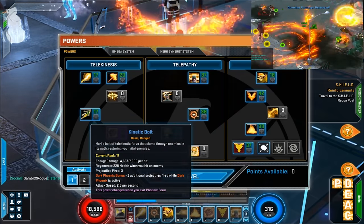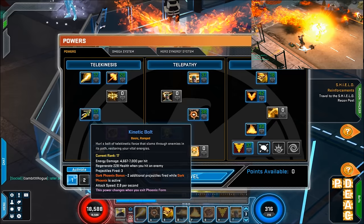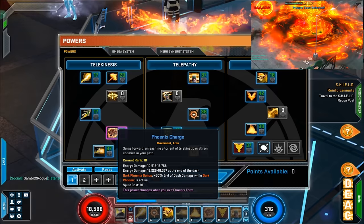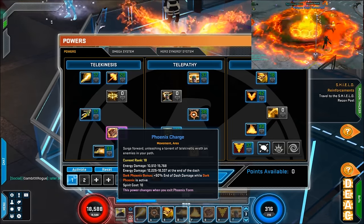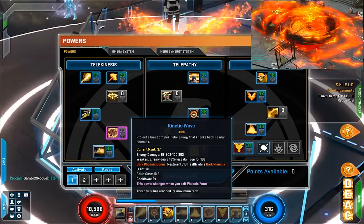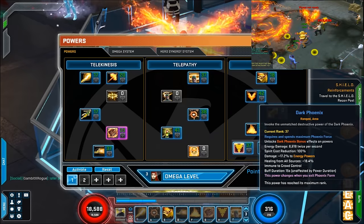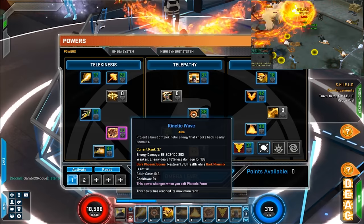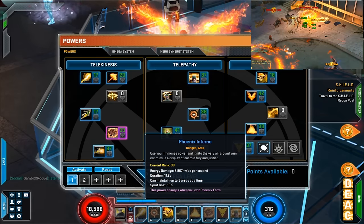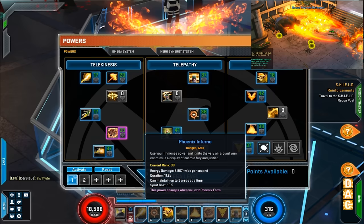This is the build I came up with. I went with Kinetic Bolt — this is just my spam for when I run out of Psychic Hammer, because I spam Psychic Hammer all the time until I run out. If I'm in trouble I'll use Kinetic Bolt combined with the health back you get from it — combined with everything else you pretty much don't die. Phoenix Charge is usually always my spam attack when I want to go fast. Kinetic Wave is my debuff to make enemies around me do less damage, and it does even more damage and restores health in Dark Phoenix mode when I use the Unleash Phoenix.